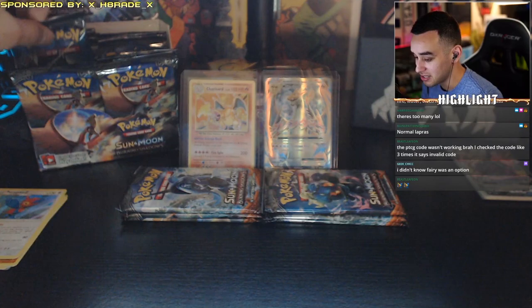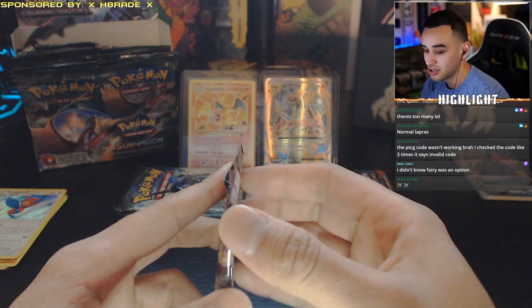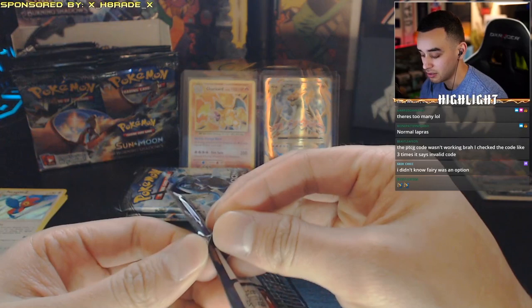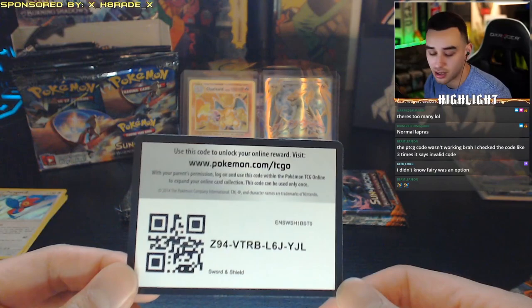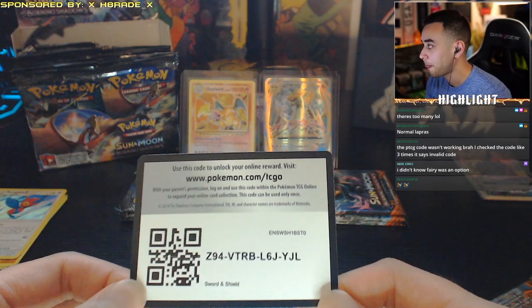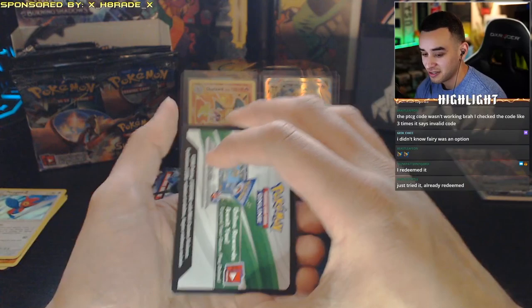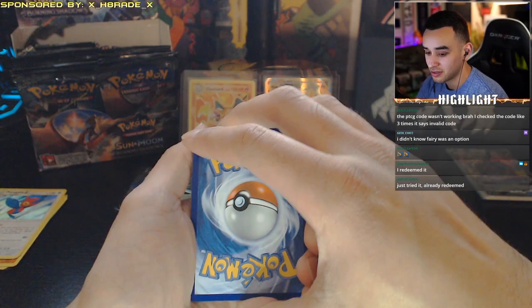We've got about four or five packs left. Someone in chat says the PTCG code wasn't working — it says invalid code, which means someone probably already redeemed it. If you got it, write it down or take a picture. Next pack — and we got a white pack, let's go! Yeah, Biome said he redeemed it. White pack baby!